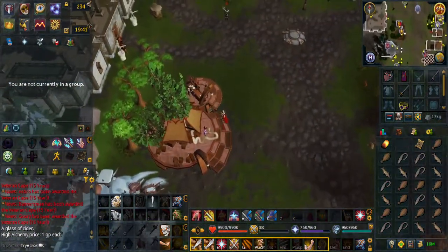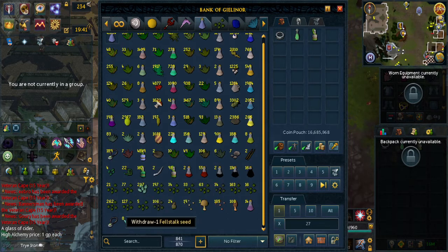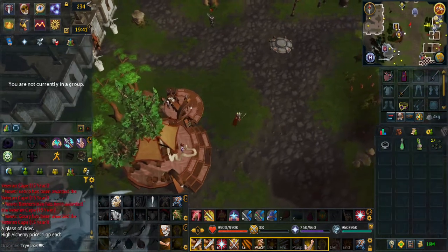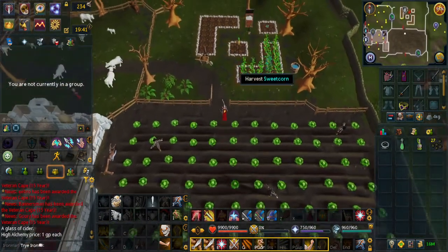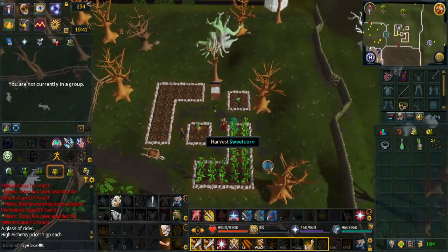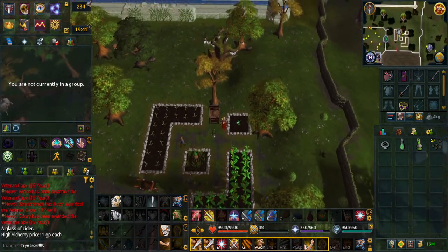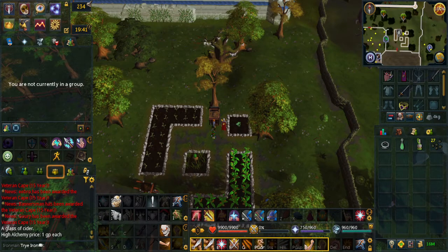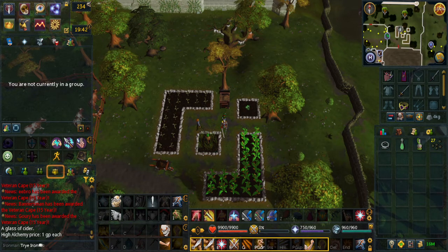For task 8, you'll want to do Farming. The best way is any type of herbs, allotment, or hot patches. Make sure you get your Juju Farming Potion with some herb seeds, and teleport to all the farm areas. You will need to have pre-planted all of your patches beforehand so crops are ready. You can harvest Sweet Corn for example. If that's not enough, plant limper roots in the center area and wait about 20 minutes for them to grow. This is the only time-locked requirement, so pre-plant everything before starting the 15 tasks efficiently.